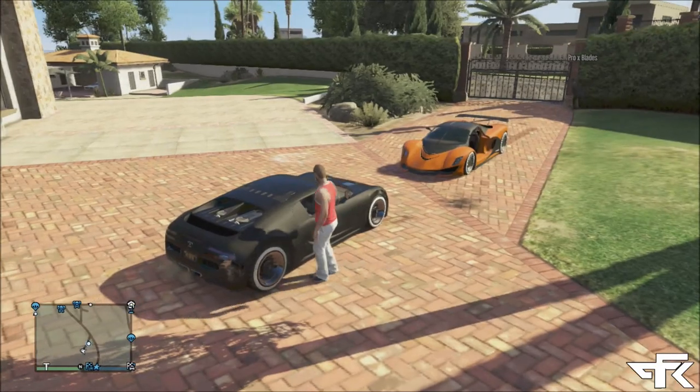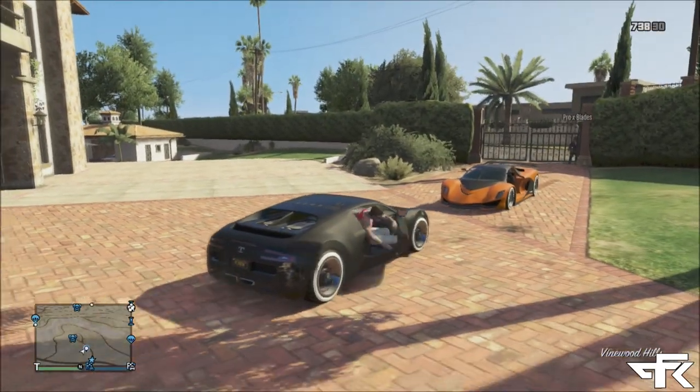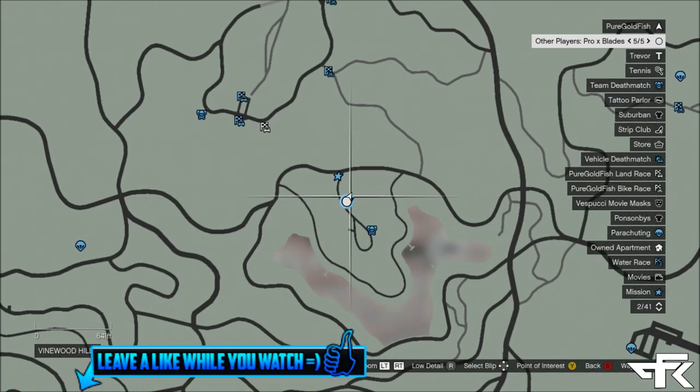Hey guys, me, PureRedFisher. Today with another video, I will be showing you guys a new insane launch glitch in GTA 5. It works after patch 1.11 and you can launch players and other vehicles — it's just very fun and easy to do.